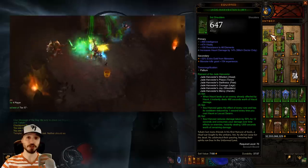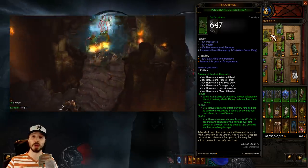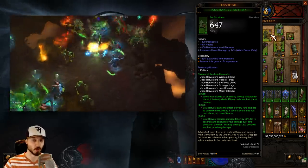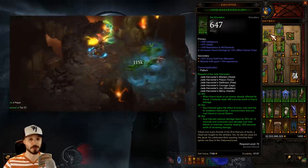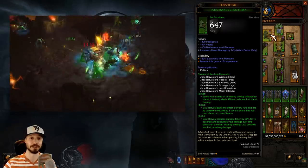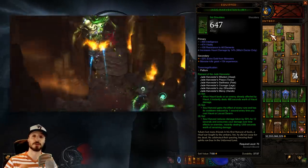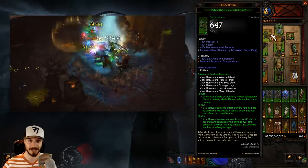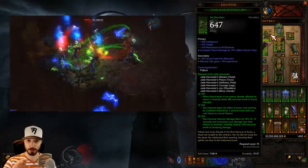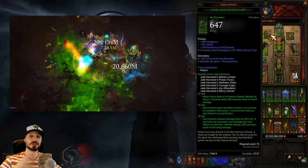Let's start with a gear overview. You'll need the full six pieces of the Jade Harvester set. The two-piece bonus is pretty negligible, but the four-piece bonus gives Soul Harvest the effect of every rune, and its cooldown is reduced by one second every time you cast Haunt or Locust Swarm. Haunt uses less mana, so that's the one we're really going to be spamming to reduce the cooldown. For the six-piece bonus, this is where the big buff happened — both in damage and toughness. When you cast Soul Harvest, you gain 50% damage reduction for 12 seconds, and your damage over time effects deal all their damage instantly. This is a really cool mechanic that makes this one of the most interesting sets in the game.